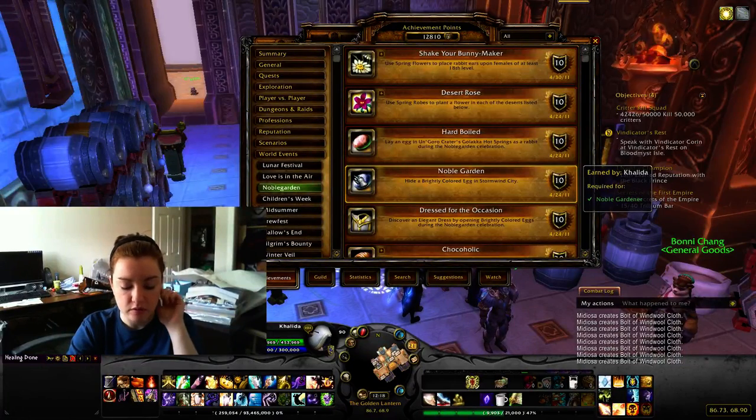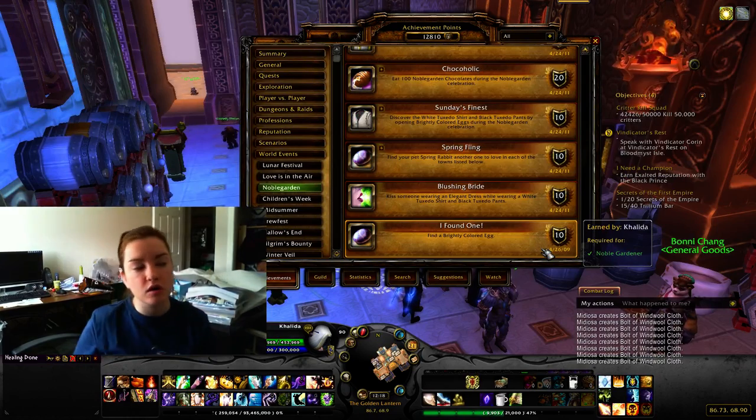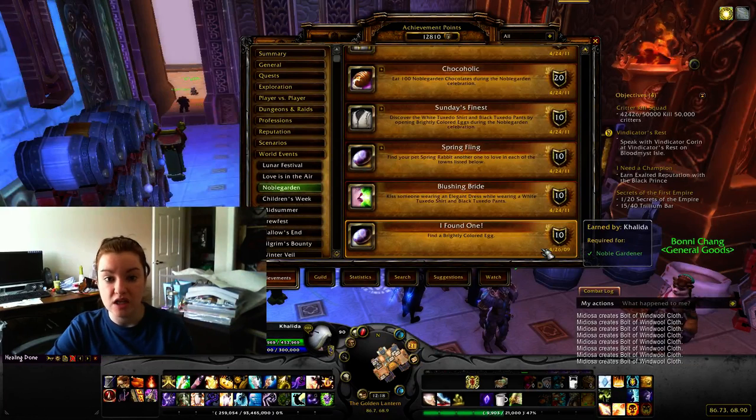The first achievement that will show up is 'I Found One,' and that is to find a brightly colored egg. Where you're going to want to go to get all of these - where all the quests are and where all the eggs show up - are in the smaller towns before the big cities from each of the major starting zones.